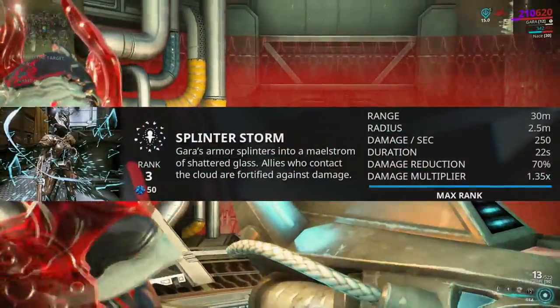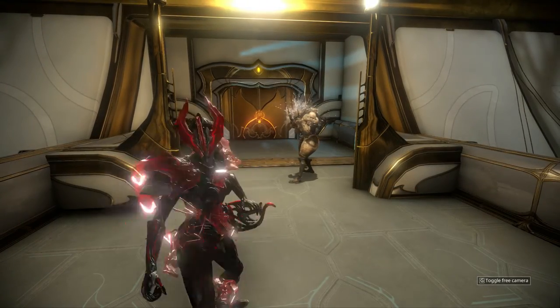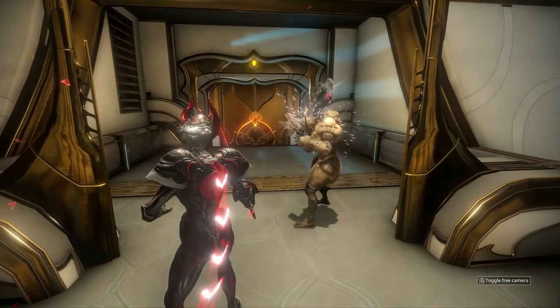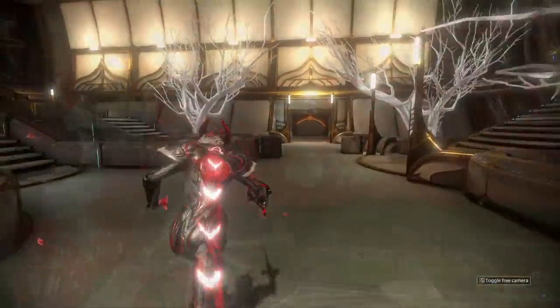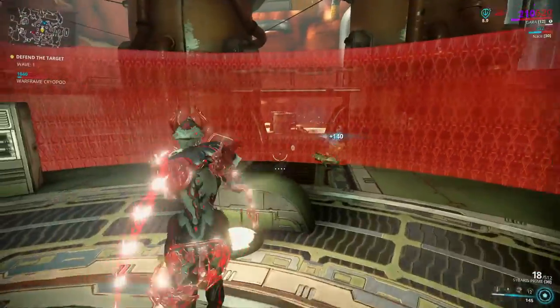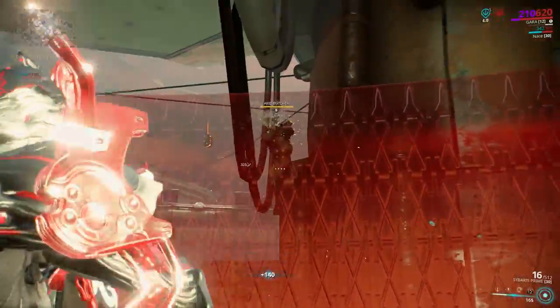The second ability, Splinter Storm, makes a mass of shards around you, which can also be transmitted to allies if you are near them. Firstly it reduces incoming damage, secondly it boosts your damage, and thirdly it damages enemies around you with a massive amount of damage — pretty much making you a tank.